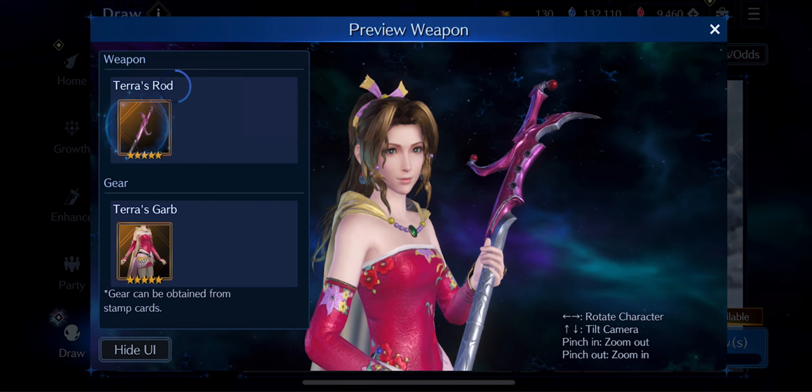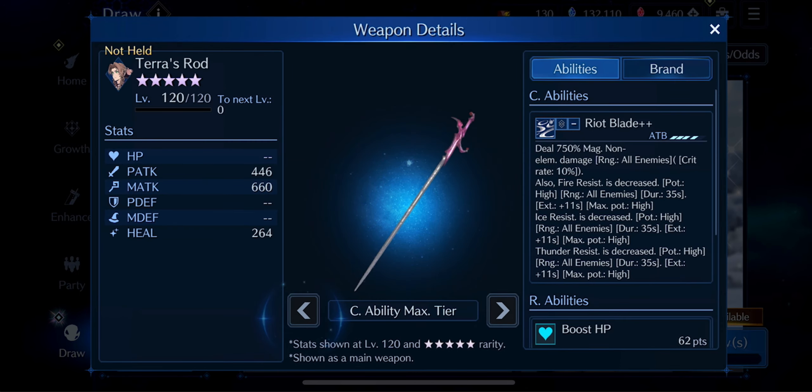Now let's look into the weapon, which is probably the most important thing in this banner. Terra Rod at max level — at level 120 — comes with 446 physical attack, 660 magical attack, and 264 heal, so not a lot of heal. The C ability costs 40 DBs and deals 750% magical non-elemental damage. This is the first time we have 4 abilities combined — this is the opening of a new season in Final Fantasy VII Ever Crisis. Fire resistant decrease, ice resistant decrease, and thunder resistant decrease — all of them to high. Really, really good.